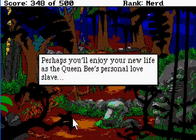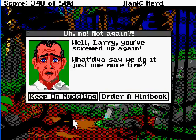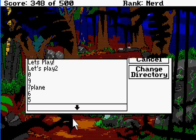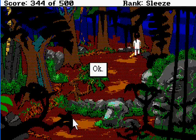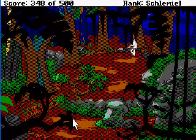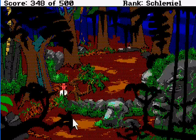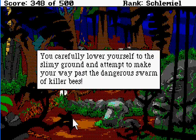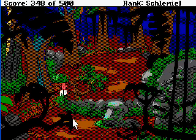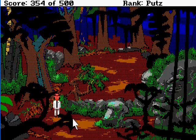Perhaps you'll enjoy your new life as the queen bee's personal love slave. No way. Okay, keep on muddling, let's play. Still pretty fast — get stick, slow down. Here we go. Crawl under bush. Good idea. You carefully lower yourself to the slimy ground and attempt to make your way past the dangerous swarm of killer bees. The commando crawling there — you successfully avoid the dangerous killer bees. Alright, let's save.